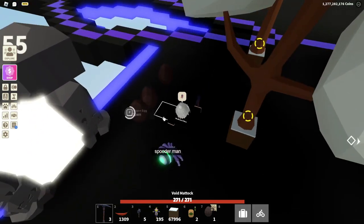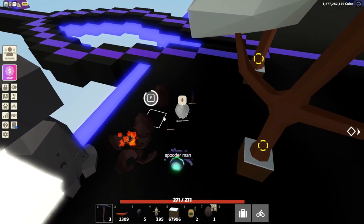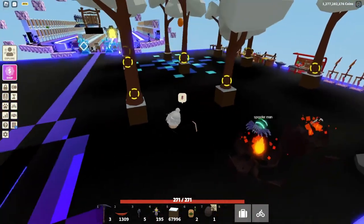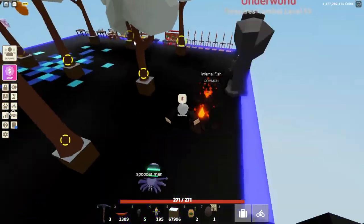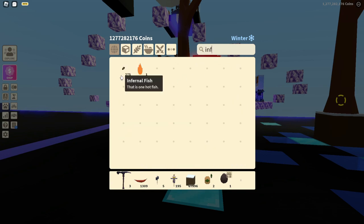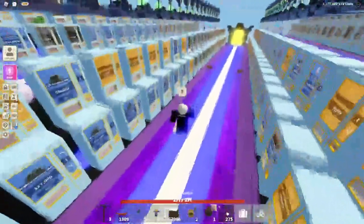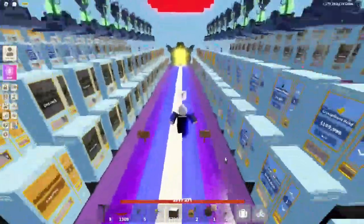Then you would open all your eggs, and there is a chance to get an infernal fish. You can sell that infernal fish at the fisherman in the hub for 1,100 coins each. And if you had 275 infernal fish, you can go sell those for at least 300,000 coins.